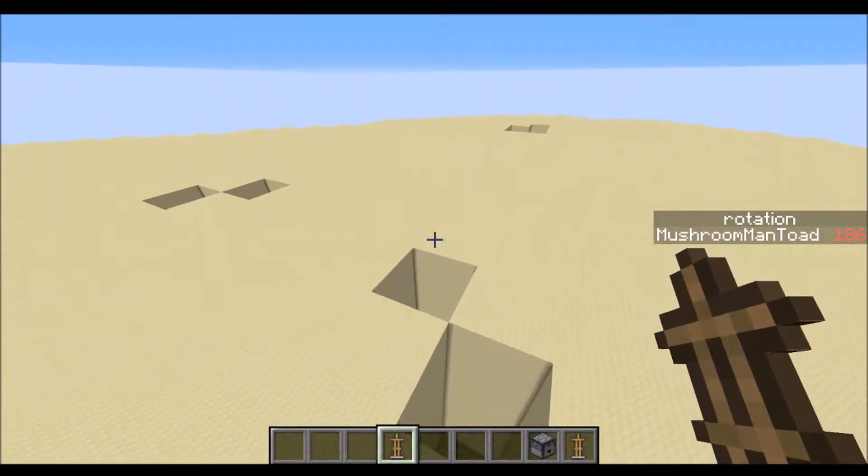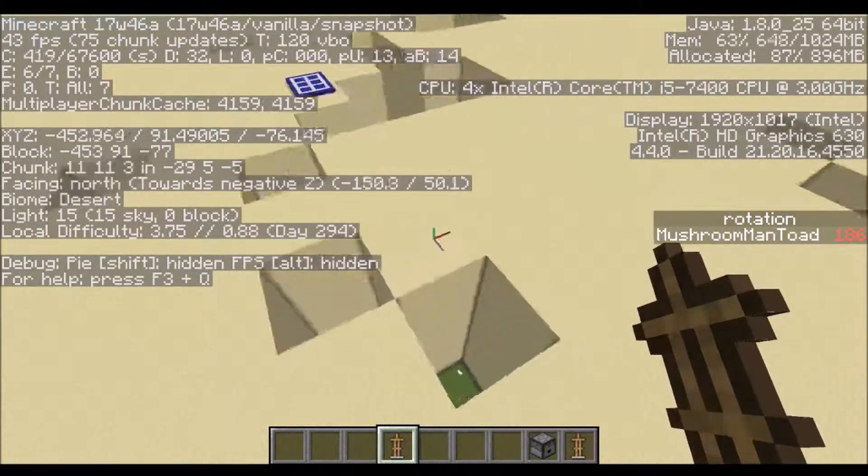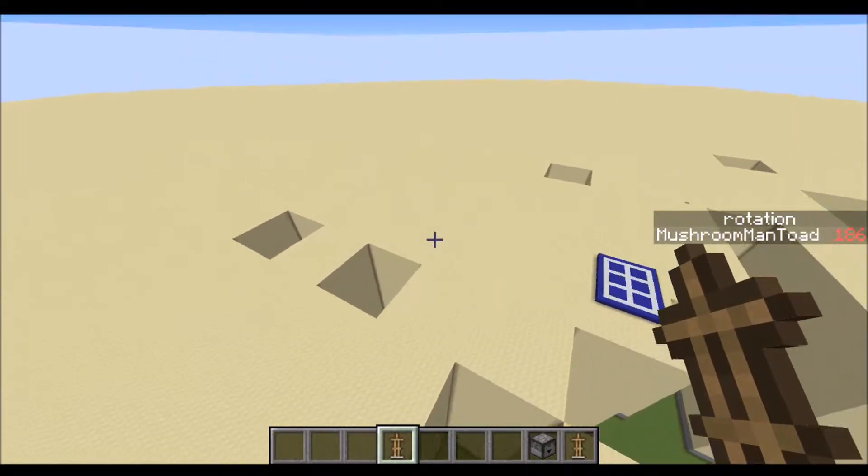Whoa, well there's just holes in it. It goes from plains — part of it's plains, part of it's desert. So first of all, certain chunks have clearly corrupted.